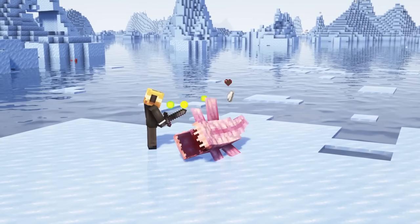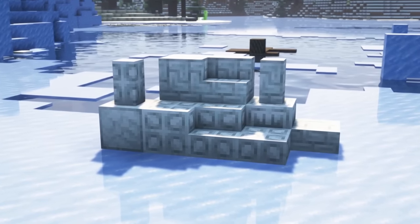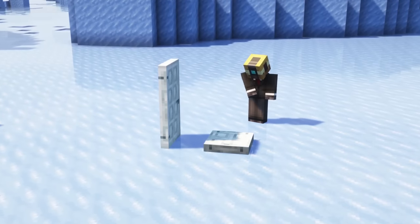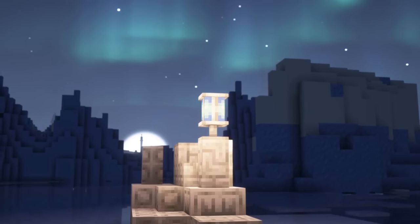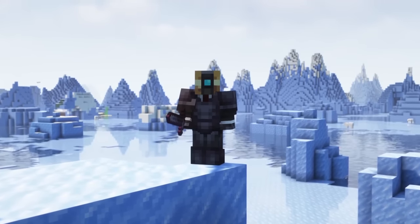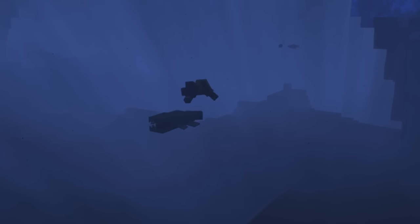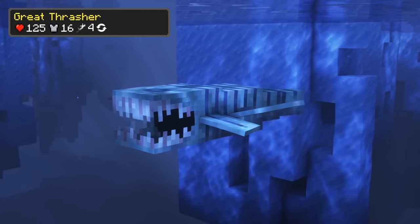Upon death, the mob can drop one or multiple thresher teeth. Thresher teeth can be crafted into bone meal, tooth blocks, walls and doors that automatically close a short time after opening them, and even a grey tooth lantern as well as a trident. If you encounter a thresher and you don't have really good equipment and maybe healing items with you, I would definitely recommend you to flee, especially if it is a great thresher.